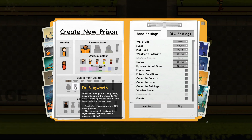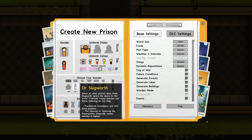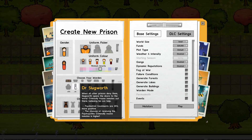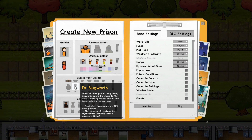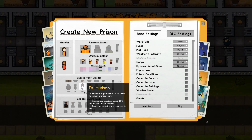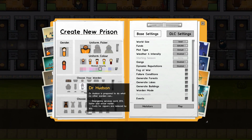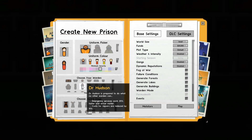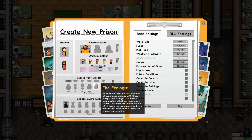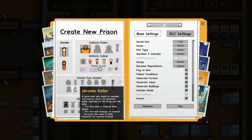For Slugworth, psychiatrist treatments are 20% more positive - more positive just means better - though the chance of receiving psychopathic or criminally insane inmates is higher. This is definitely a DLC warden from the Psych Ward DLC. For Dr. Hudson, emergency services work 20% faster and arrive earlier, which is useful because you can fix problems quicker, and costs for repairs are reduced by 10%.